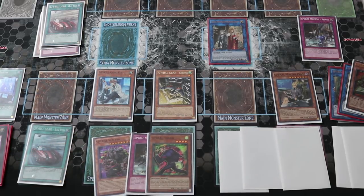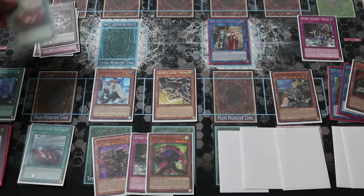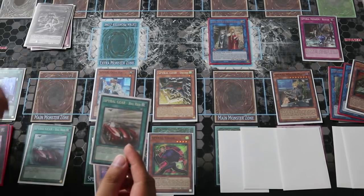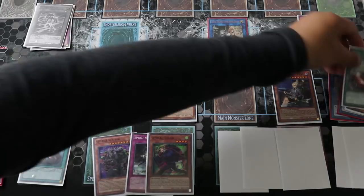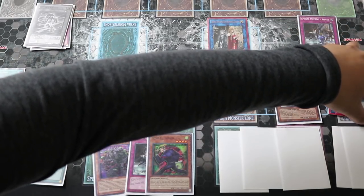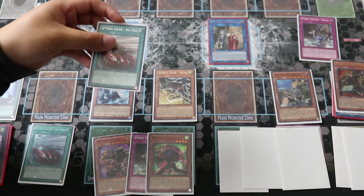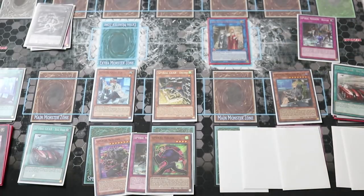At this point, activate Isolde's second effect — sending one Spire Gear Big Red card from your deck to the grave to special summon one level one warrior from your deck. Because you only sent one equip card, you can special summon one level one warrior.